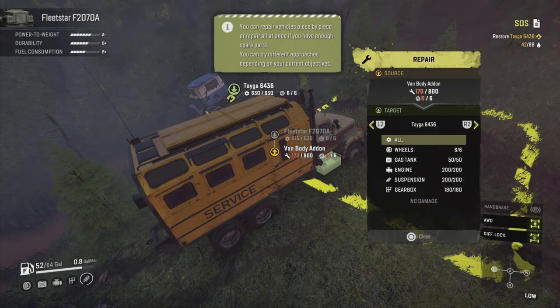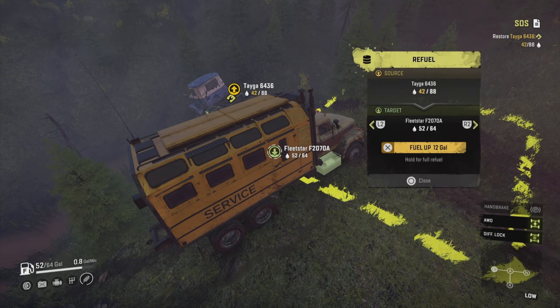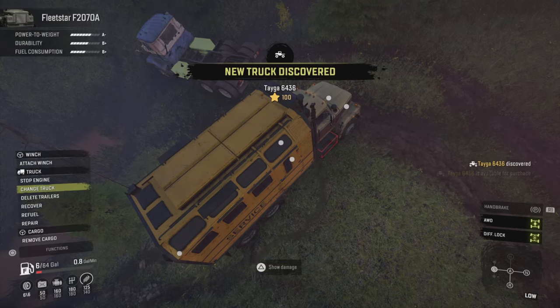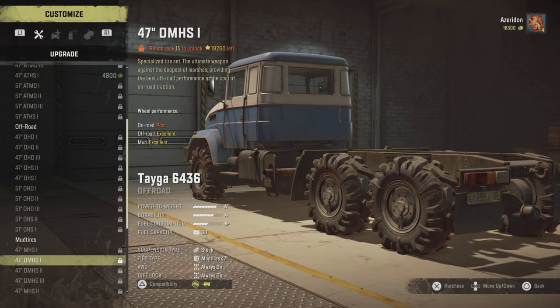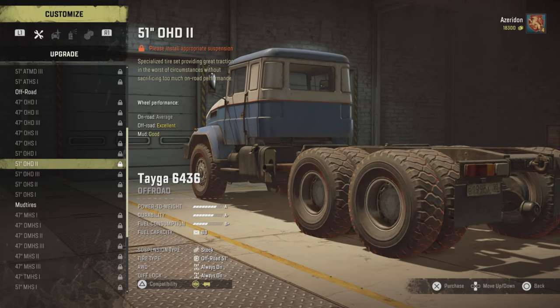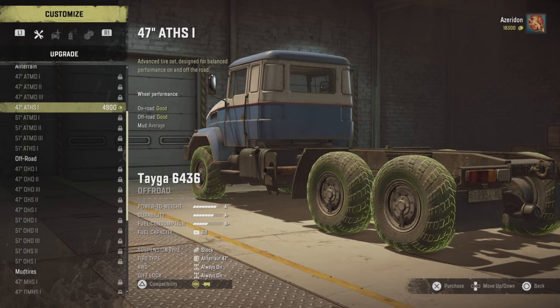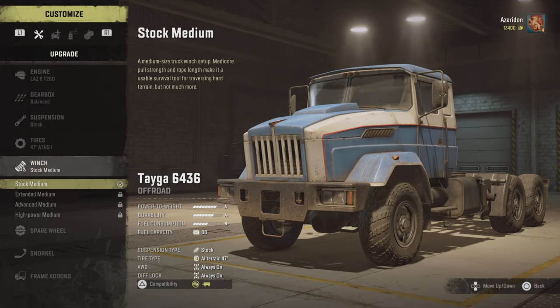I've seen so many people say they gave up on this game because they couldn't drive anywhere in Michigan. You could also explore Tamir a bit and pick up some upgrades to make the truck even better, but it isn't necessary. This truck will probably make Michigan feel really easy, but I just wanted to add this in case someone was really struggling. All you really need to do is put better tires on it as soon as possible — at least all-terrain by now — and the best tires for this truck will be the OHD1 off-road tires.